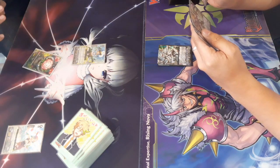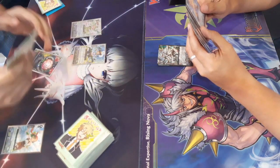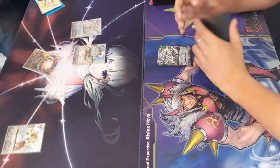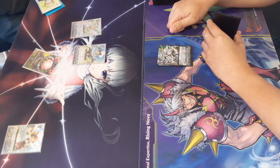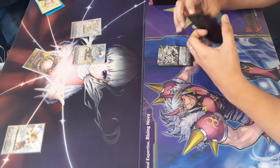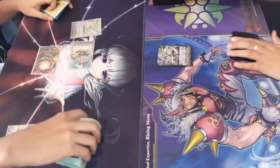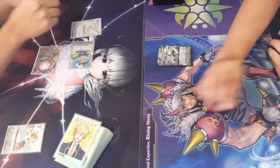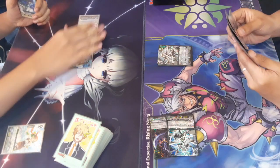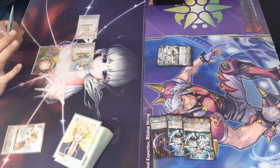The Giraffa player goes first, riding onto that grade one that's also considered a grade three, then passing to the Neo Nectar player. They ride the grade one, soul blast, and call a plant token on the same column, then call out the grade one grade three searcher — whiffing the search — swinging for 13k to vanguard. It takes it, getting a crit; both checks are nothing, no defensives. Still swings for 13k and goes to three damage very early.